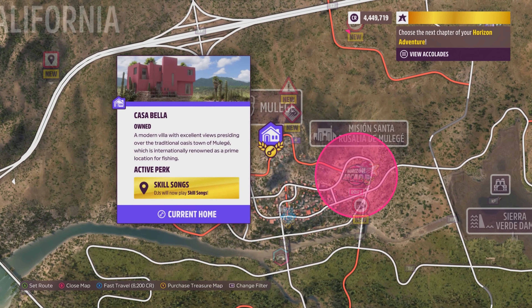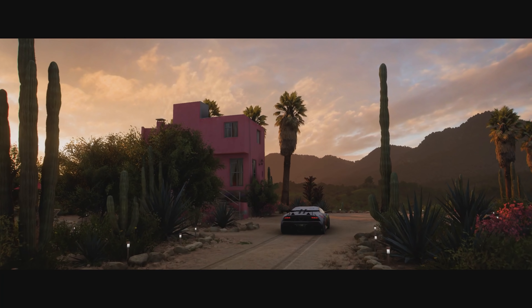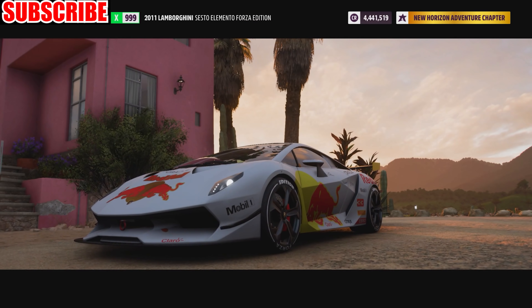Once you are done, it is very important to fast travel to your house or festival garage to do these next steps. By going into your festival or house garage, you'll be able to stack your wheel spins for later.